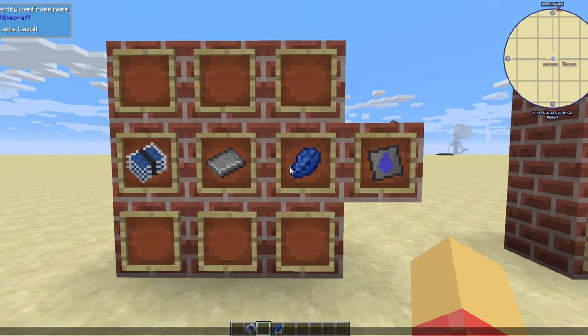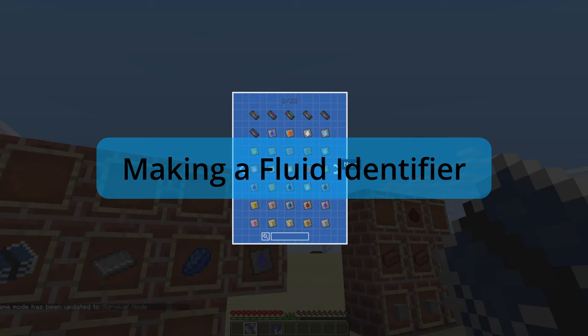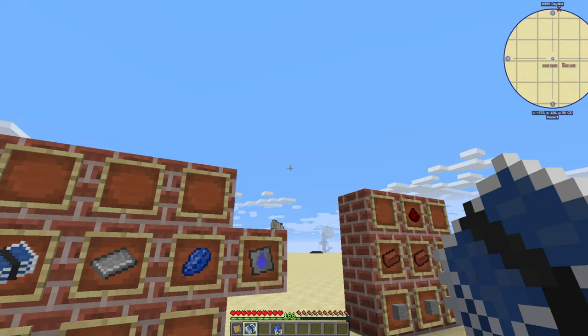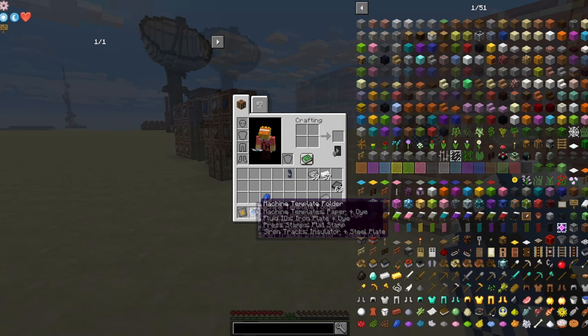If I go into game mode zero and open our machine template, then go to the next page, we can go ahead and make a fluid identifier. Say I wanted liquid lithium — as you can see it used one of my lapis lazuli as well as an iron plate.